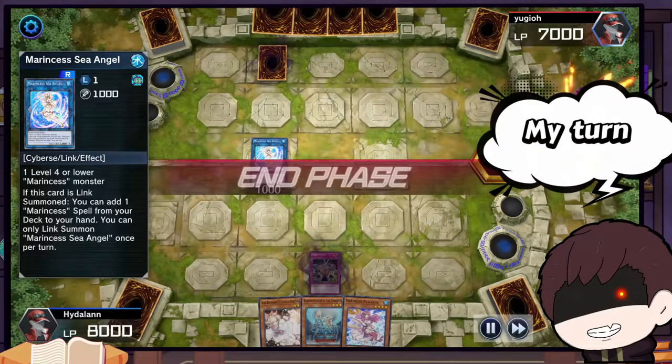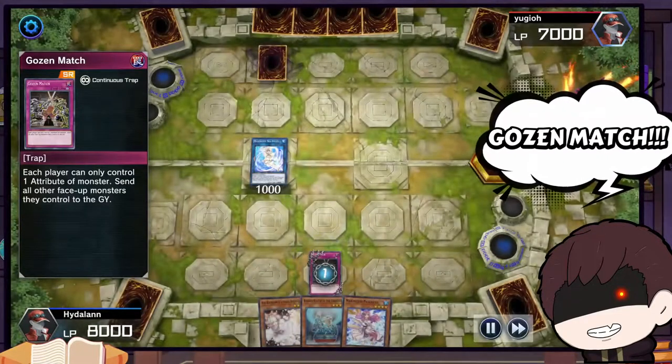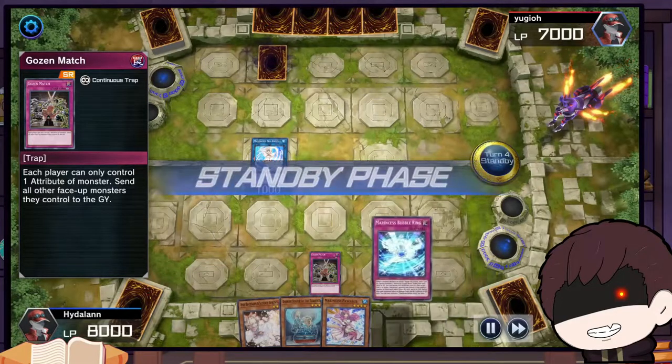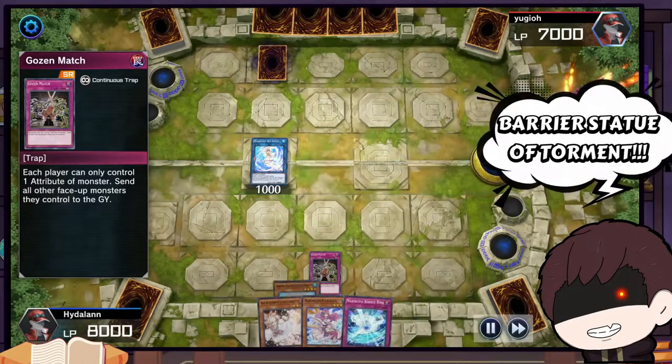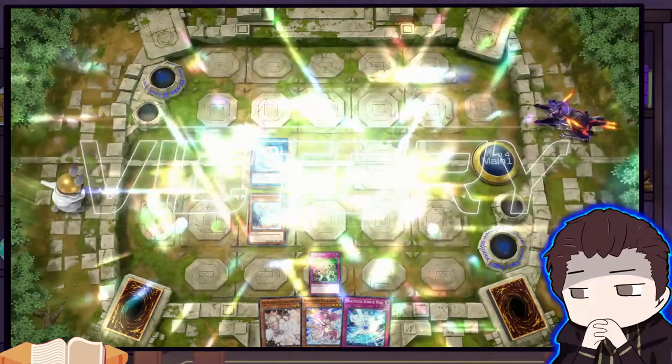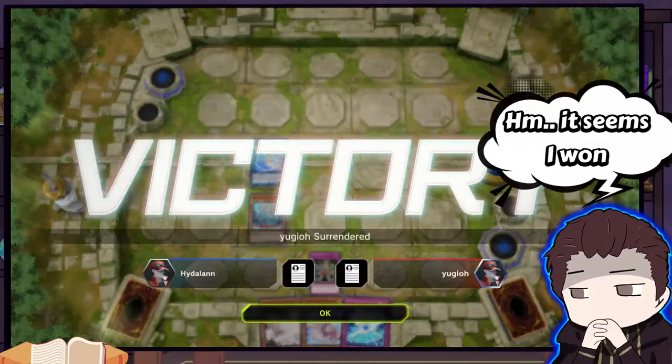My turn. I activate my trap card — goes in match. Now I'll play... I summon Barrier Statue of... oh. It seems I won.